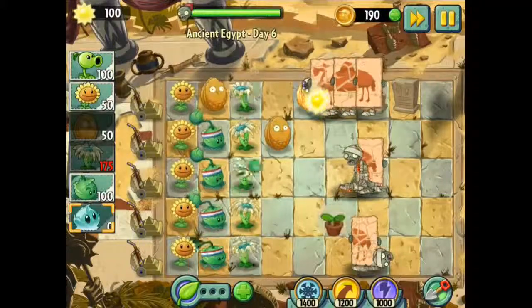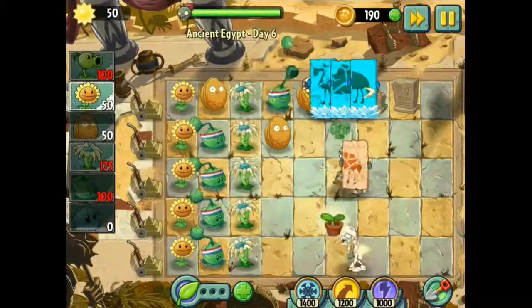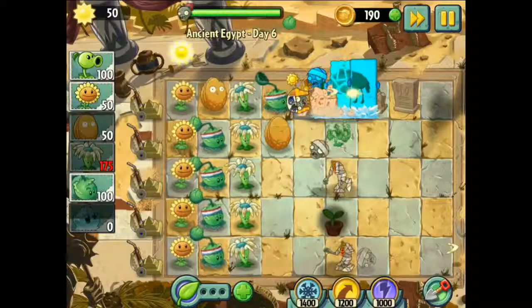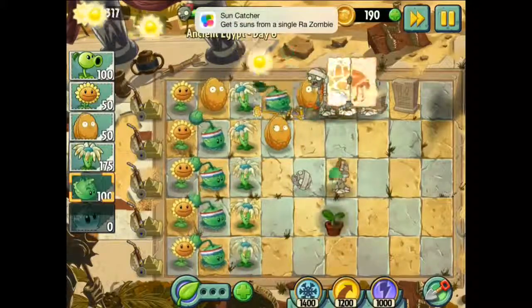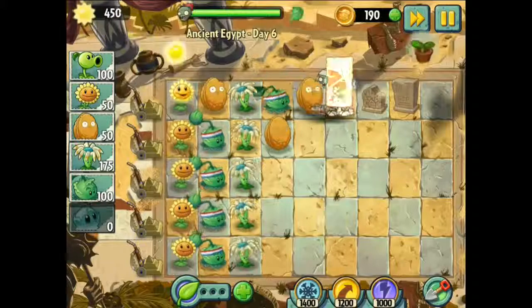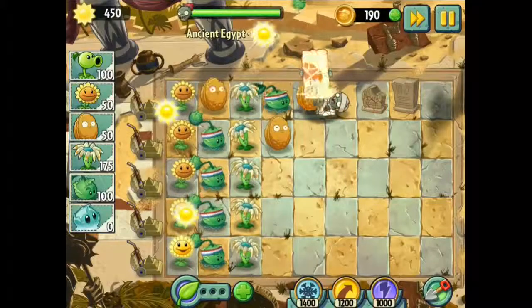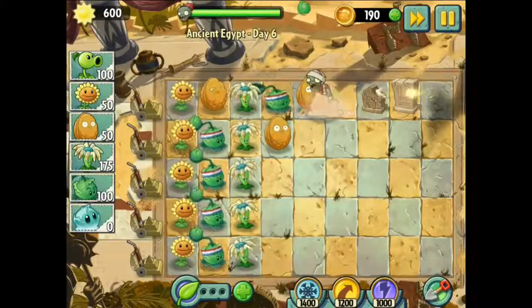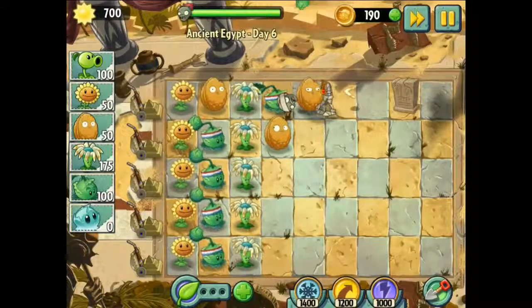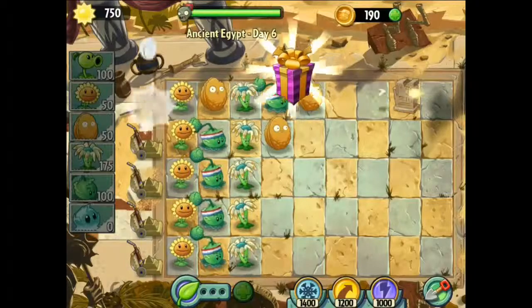It's getting more difficult, but we've got one cabbage on top so we should be alright. Luckily we had the electrocuting plant, and look at all the Sun they've been stealing from me! At this point I believe we're gonna pass this level. But I've got to be more careful next time - I left my top lane with just one cabbage food and that was the problem.